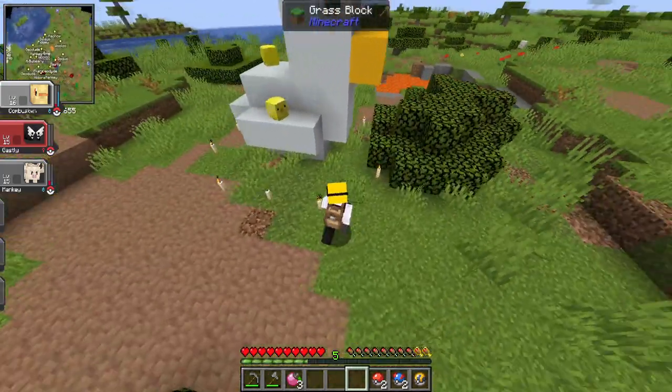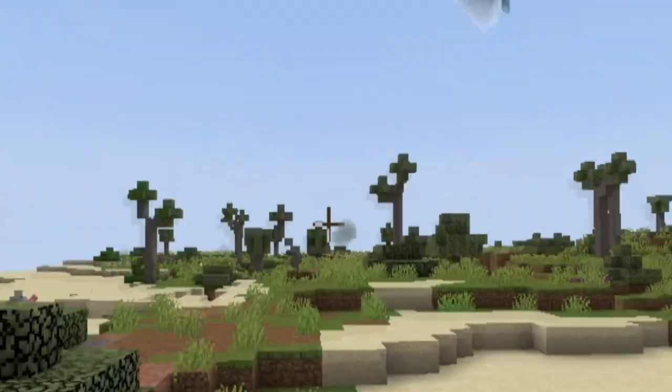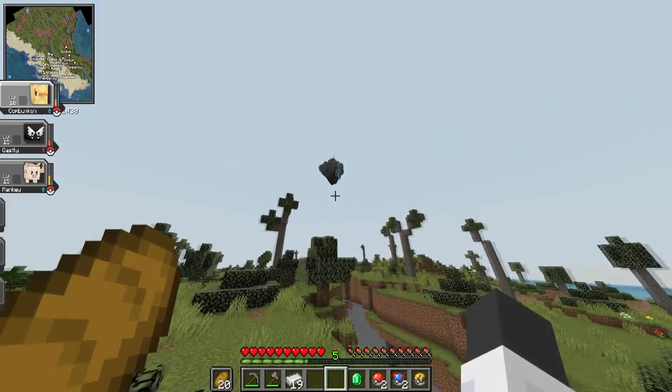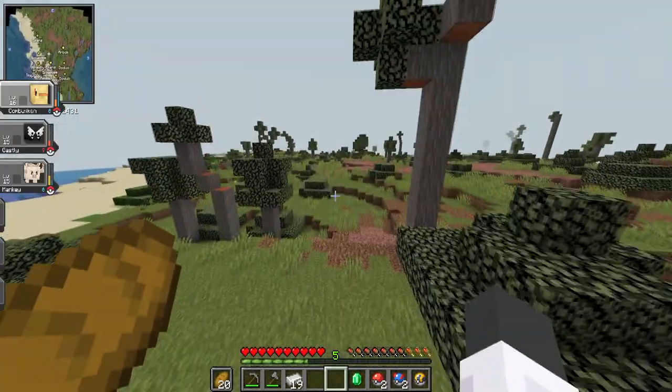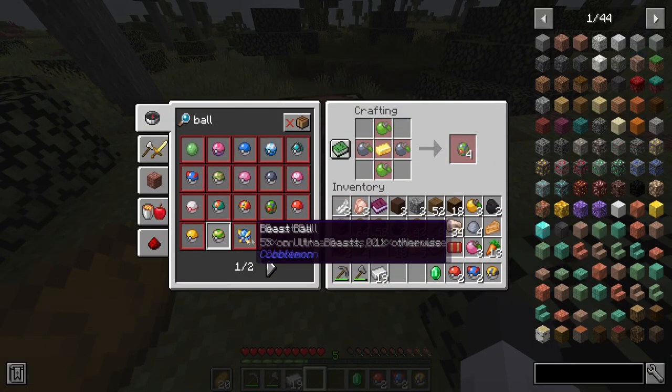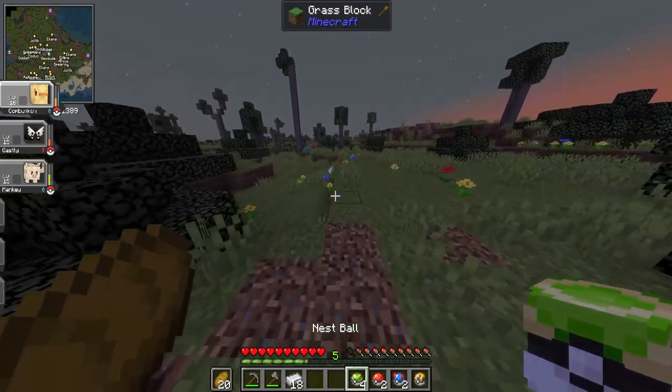Is there some kind of ritual going on here? Why is there a duck surrounded by candles? Whoa! There's some kind of sky island up there. Now I really want to go up there. But before we do, I think we can make a Pokeball. We can make the Nest Ball — there we go, we have a few more Pokeballs to work with.